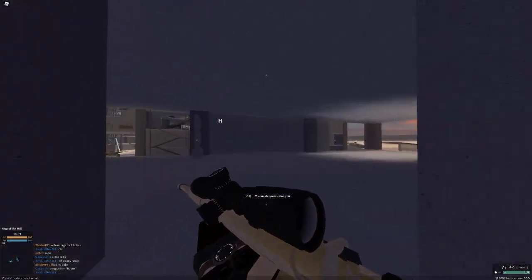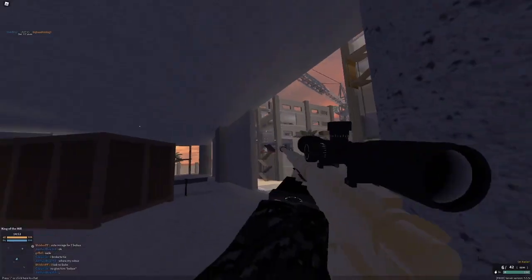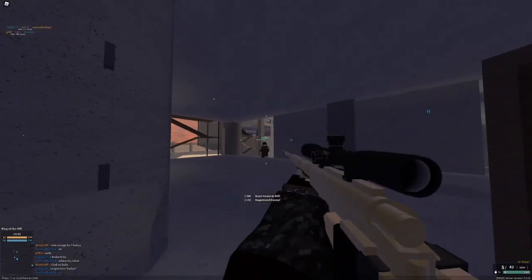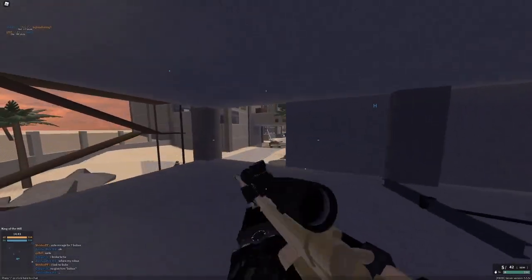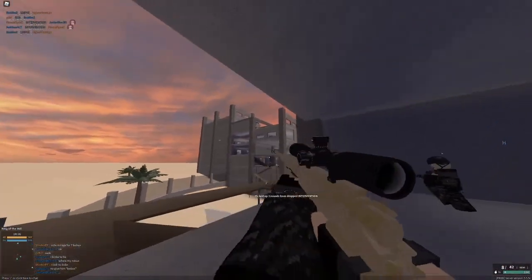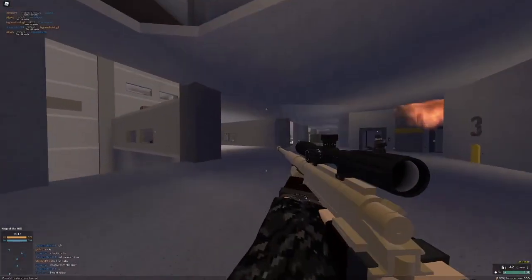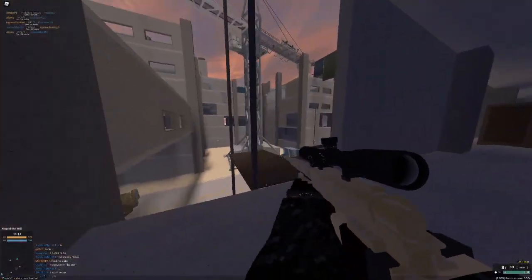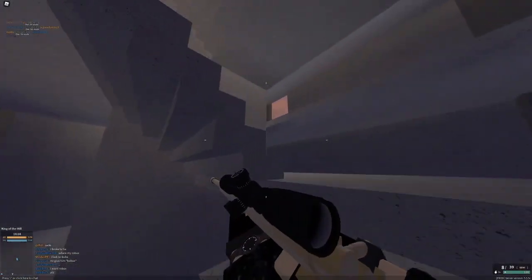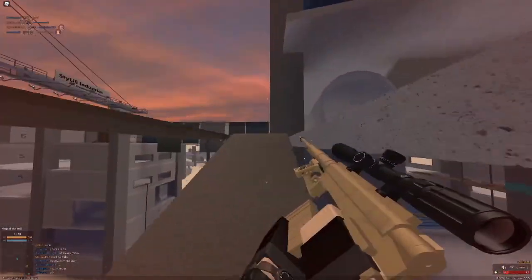For quick scoping: right before you fully aim down sights, there's a brief moment where your crosshairs are incredibly tiny — that's the moment to shoot, because it's even more accurate than no-scoping. It takes some time to get the timing right, but once you do it's pretty easy. Your FOV is less limited than a full ADS, so you can very accurately hit people without fully needing to zoom in. Sometimes quick scoping can actually be better than fully aiming down sights.